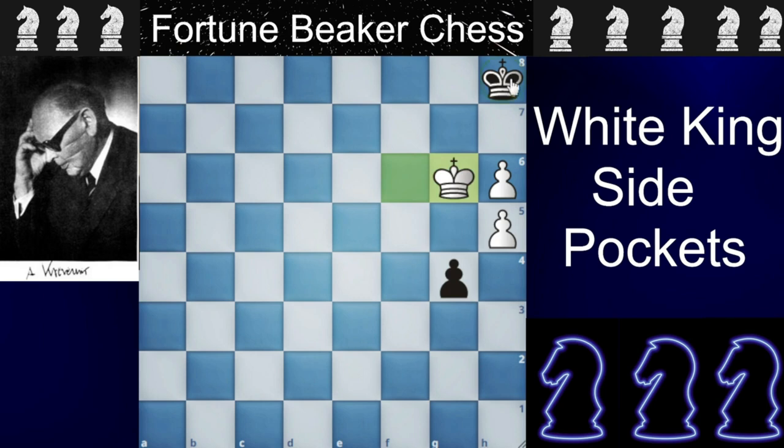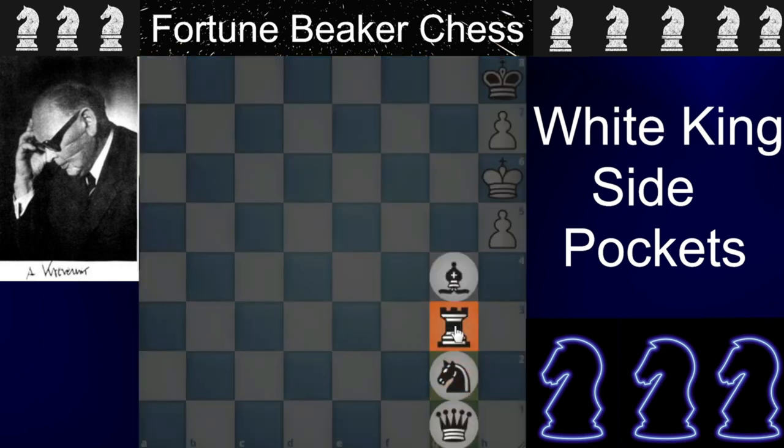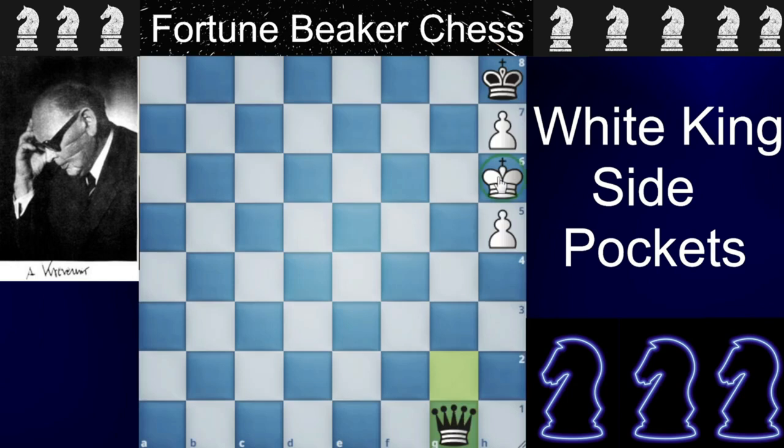If king to G8 or G3 — doesn't matter — we will play H7. Now the black king has no moves and is forced to play G2, and here we will play king to F6, hiding between our pawns. If black brings a queen or rook, it doesn't matter because it will be a stalemate.